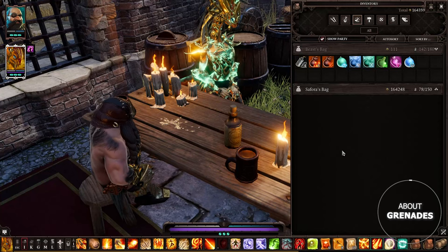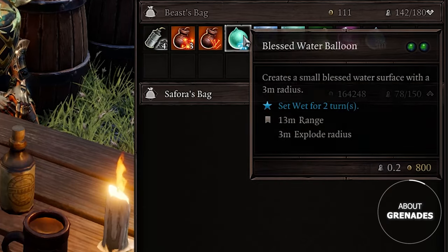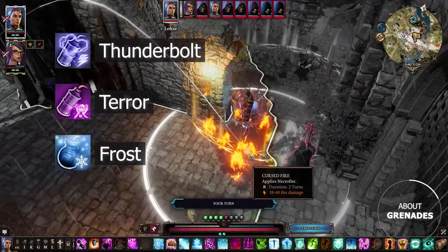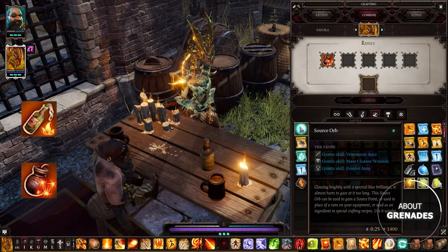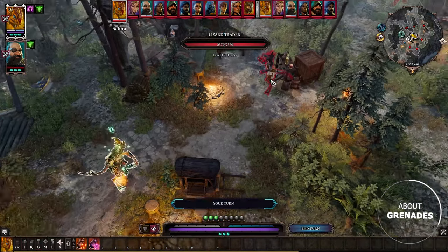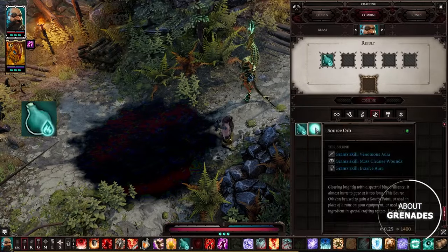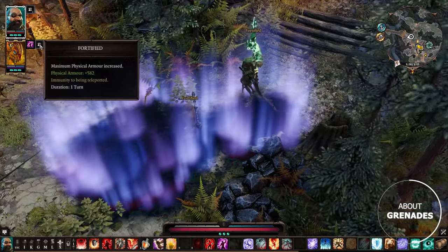Next, grenades. Similar to scrolls, they have a huge list of recipes and their usage varies by build. Unlike scrolls, most grenades tend to fall off in mid-game and you'd mostly use them for secondary effects. Grenades like Thunderbolt, Terror, Frost, and Tremor are good for reapplying CC when other skills are on cooldown. Firestorm and Clusternades can be infused with Source Orbs to increase their damage, though Cluster grenades have a weird hitbox and work best against large targets on open terrain. You can also infuse an oil flask with a Source Orb to make a grenade that sets AoE Fortify.